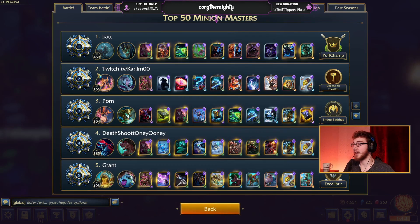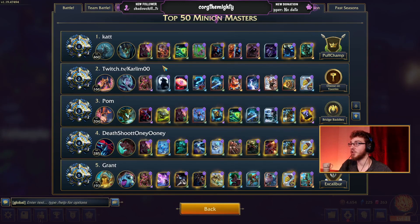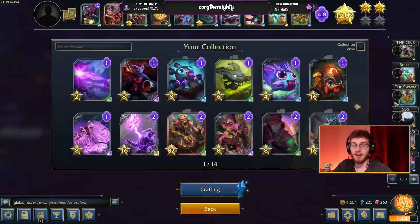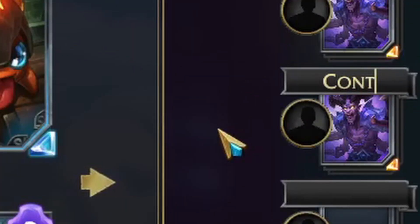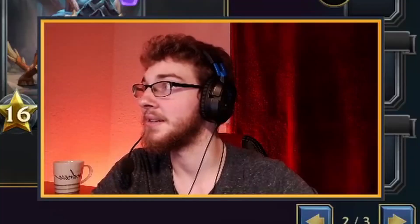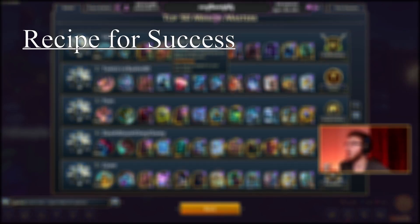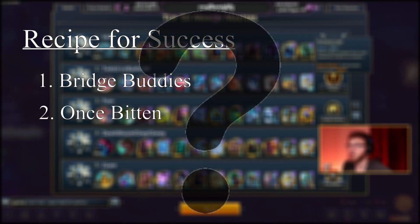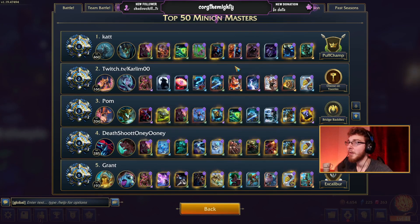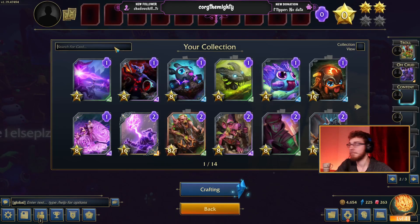Next, it's time to go to someone who obviously has a 200 IQ brain because their name is their Twitch name as well - Twitch.tv slash Karlum00. Plugging himself in the channel and he's not even here. Let's get this deck put together. The second deck of the night. We're gonna call it content, because subtlety is dead. Twitch.tv slash Karlum00, let's see how your deck holds up. We're gonna start off with a Bridge Buddies and Once Bitten, followed by - this is just spells and stuff, there's no pure minion-based stuff. Weird.